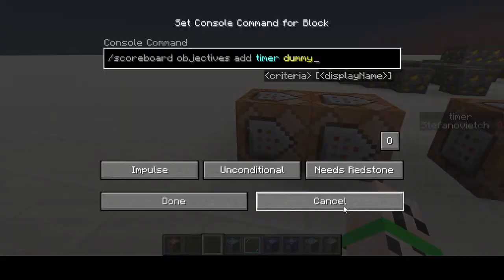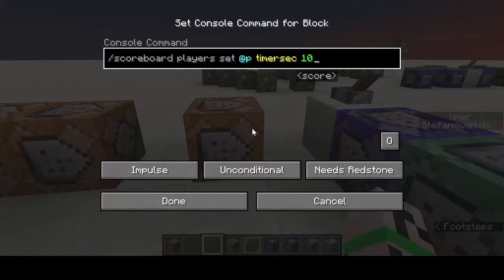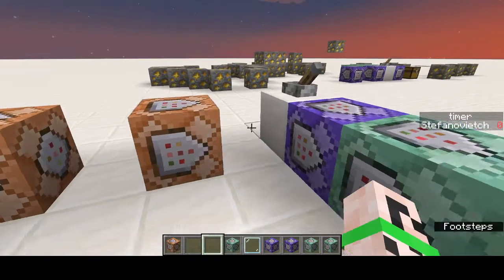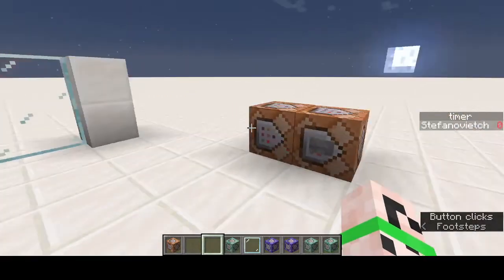The two scoreboards are called 'timer' and 'timer_sec'. You're going to set timer_sec to how many seconds you want, and the timer to count down from — so for example 10 seconds, 20, or more or less. You can change that, and that's also set here in the reset.